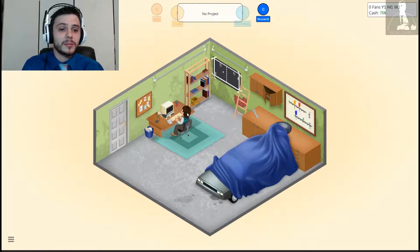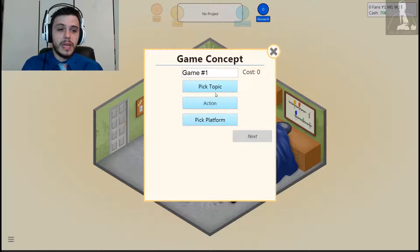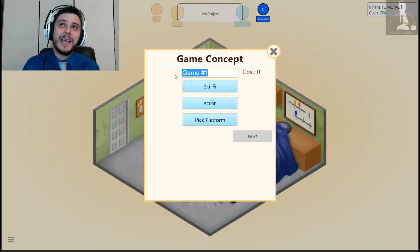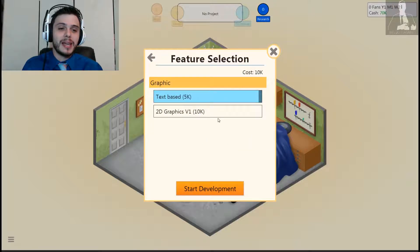So here we are, and the first thing we need to do is develop a new game. Let's go ahead and type this new game. Let's see what genres we have to pick from — let's do action. The topic: sci-fi music, prison, superheroes. I guess sci-fi is a pretty safe bet, so sci-fi. Let's do alien. Since it's action, it's going to be Alien Shooter. And the platform is going to be G64 or PC. We're going to go ahead and go PC. Action and PC should be a decent match.